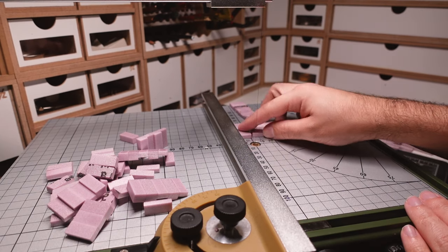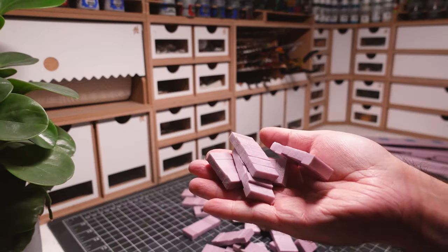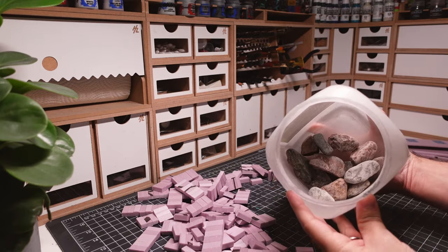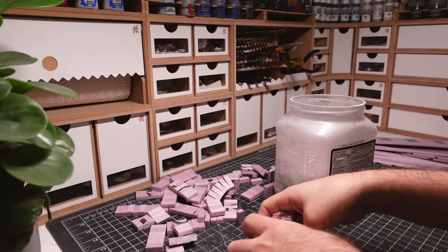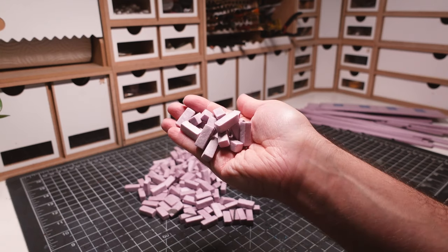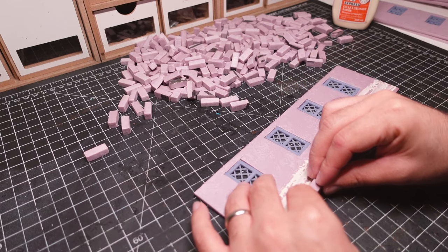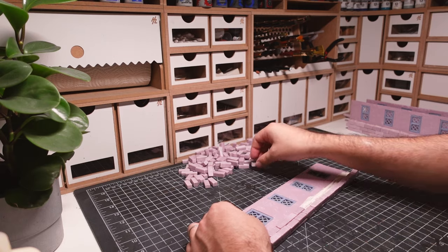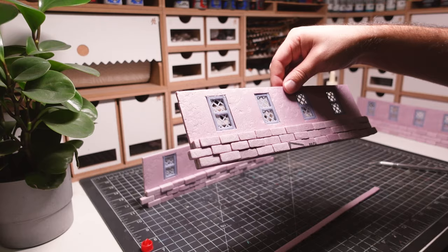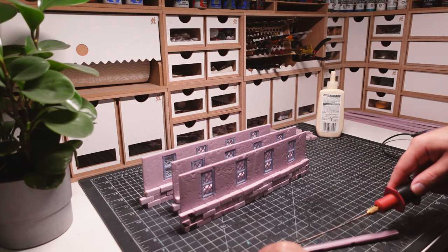Afterwards, I cut down foam into brick pieces. These are going to be slightly different thicknesses so there's a bit of variation within the wall. The bricks are currently quite sharp coming right off the hotwire table, so I'll be tossing them into a container of rocks and shaking them around to add some texture and soften the edges. The bricks are then glued on one by one. I'll be using a handheld hotwire cutter to add texture to my wooden planks. This is going to give the foam a deep wood grain effect.